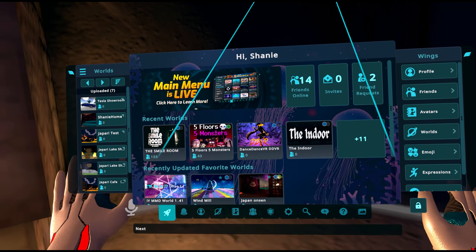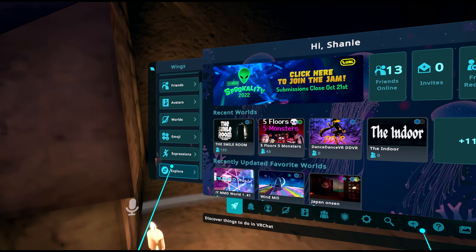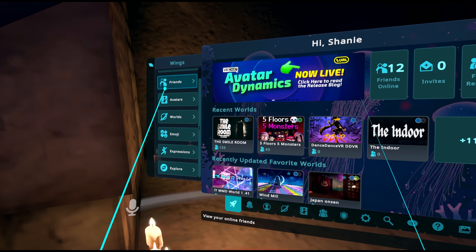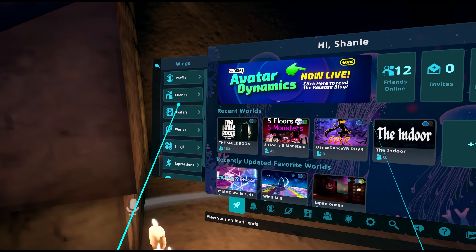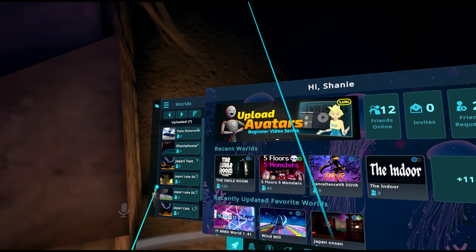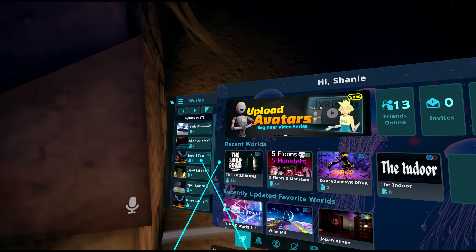Let's look at all the wings. There's a beautiful new explore wing to learn about VRChat in case you didn't know anything about it. Emojis are in there just like they always have been. The worlds wing is a little different and brand new — it gives you quick access to your worlds like recent worlds, uploaded worlds, and your playlists.